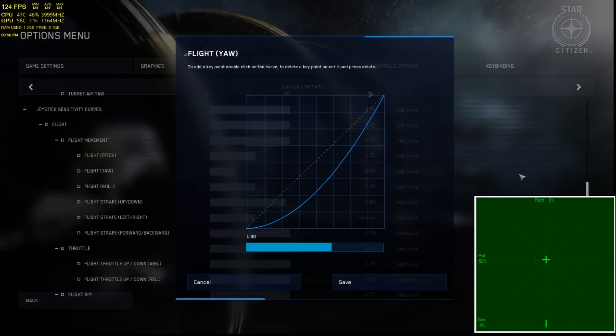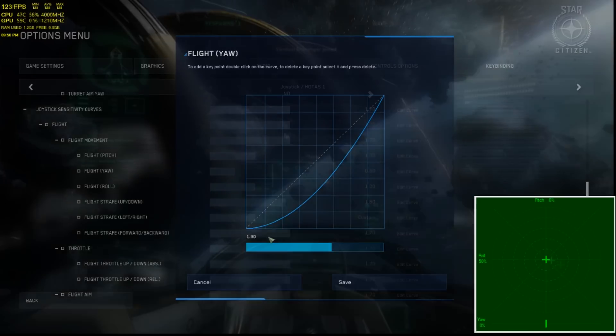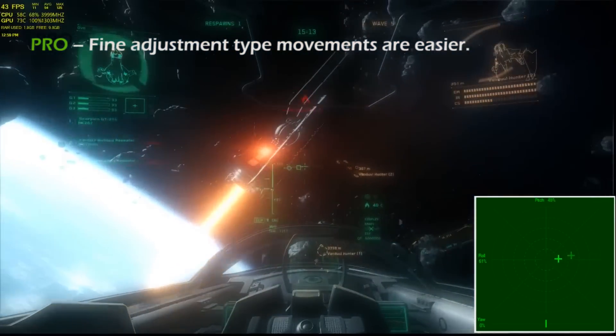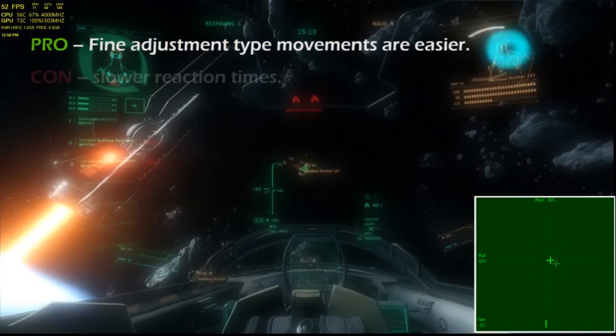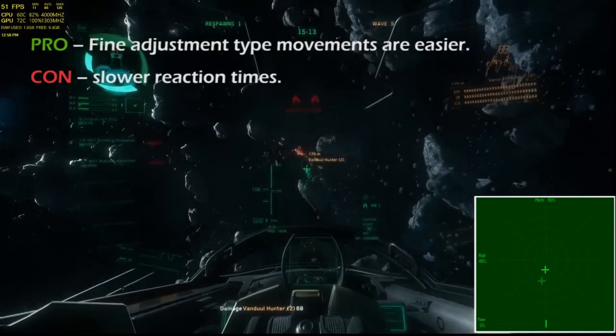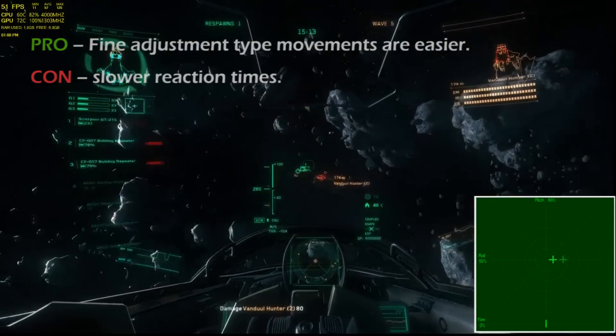We can set our curve to dampen our inputs. A dampened curve does the opposite of amplification — relatively large movements of the stick are seen as lesser movements by the game. The negative of this kind of curve is that reaction time would again be a lot longer, making rapid changes in direction difficult.